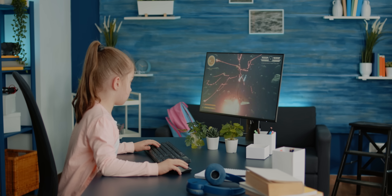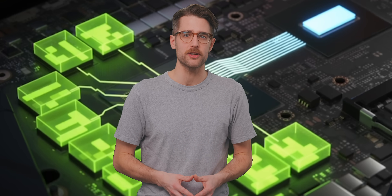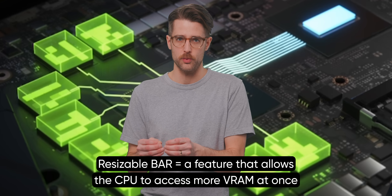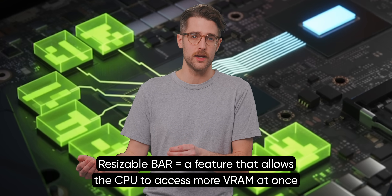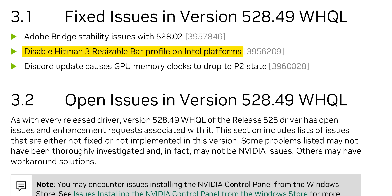Rather than pushing drivers to squeeze every possible frame per second from an upcoming game, the general approach with game-ready drivers is to ensure stability. For example, NVIDIA has outright disabled resizable bar support for certain games, as it actually caused performance degradation with certain hardware configurations. Something that notably happened with Hitman World of Assassination, where NVIDIA turned off the feature on systems with Intel CPUs to prevent a performance hit. But if you had an AMD CPU, NVIDIA left resizable bar on because it wasn't causing performance issues.